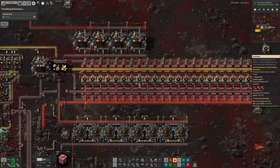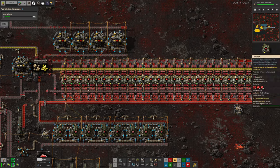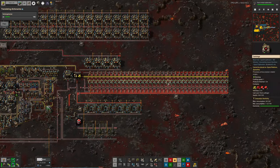After making that Factorio Flavors video where we looked at all our different designs of how to process vulcanite best, we all decided that Tristan's design looked the prettiest and we liked that the most. So I intended to copy it. There are a few differences between his design and mine — one of those is that a belt was outside the rest of them, and stuff was being fed through underground instead of having these underground belts in here.